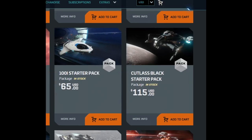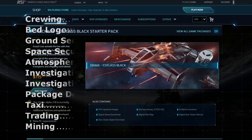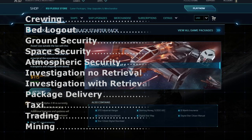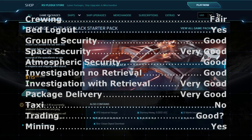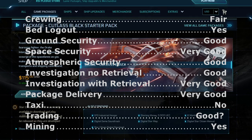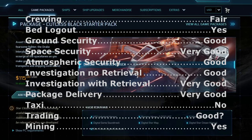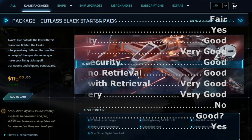Next higher, and breaking into triple digits in US dollars, is the Cutlass Black starter package. The Cutlass Black is an extremely popular multi-role ship, and the least expensive starter ship package with a manned turret and a co-pilot seat — the beginning of multi-crew gameplay in starter packages. Crewing: Fair, because it's a bit large for landing on many ships, and you're now graduating from being crew to looking for crew. Bed log out: Yes. Ground security: Good. Space security: Very good. Atmospheric security: Good. Investigation without retrieval: Good. Investigation with retrieval: Very good. Package delivery: Very good. Taxi: Yes, although it remains to be seen how much those jump seats will count for comfort. Trading: Yes. Mining: Yes — it can hold a rock buggy.